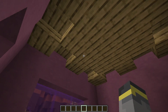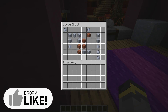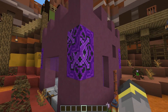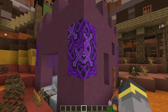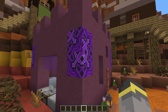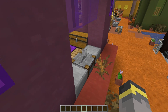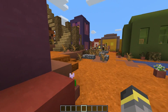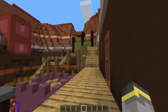Over here we have the stonemason's building — the stone cutter, or mason. Interesting ceiling; I had fun with that. Lots of clay-related things in there, and then a castle look on top — I thought that was a fun way to go. It made me realize how one corner of the terracotta block drives me a little crazy. The stone cutter also has a beautiful view of the armorer, so there's that.